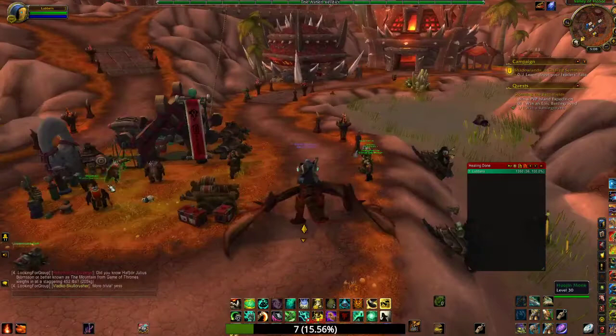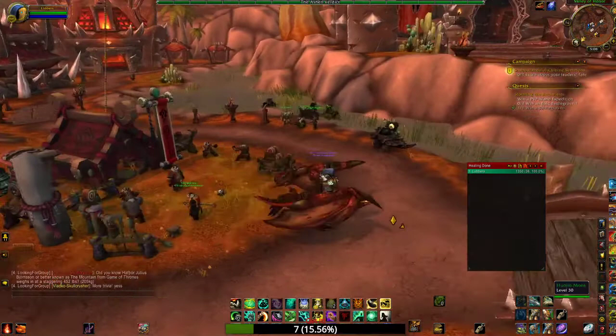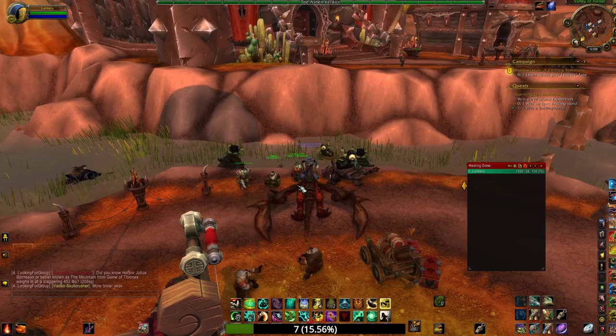Alternatively, you can get your Huojin rep up — these guys, the Huojin. I'm not exactly sure how you pronounce it, but you can equip this tabard and go run dungeons and your rep will go up. This works if you play another character and don't want to make a panda. But again, the easiest way is just to log onto a panda and get them to level 17.